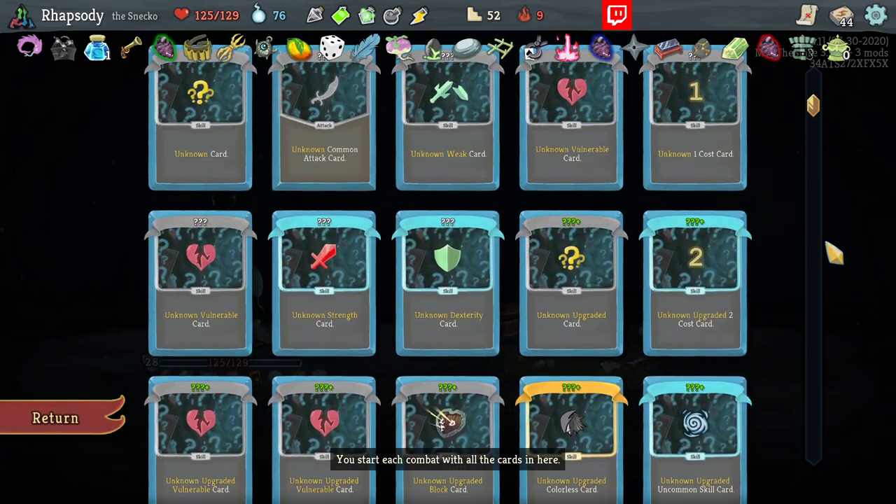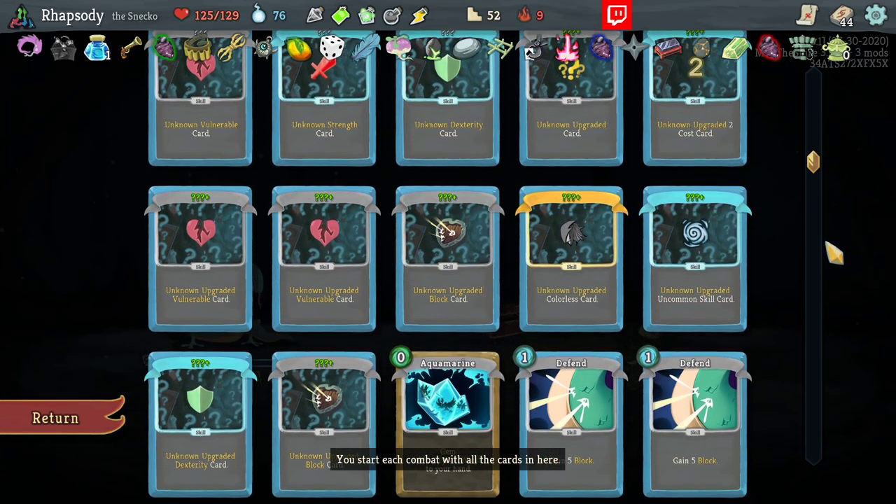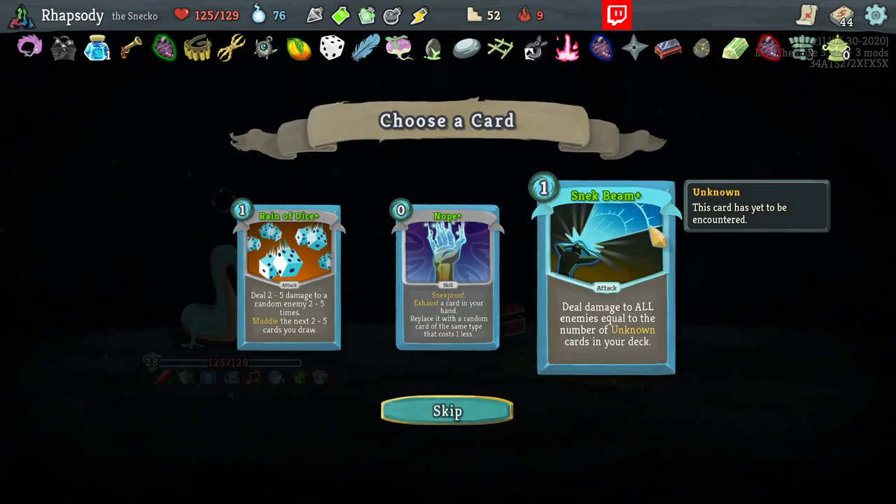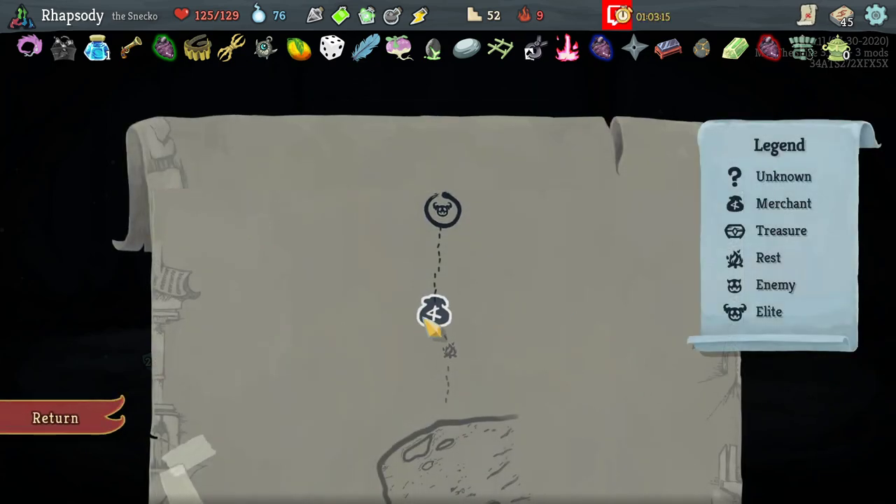We have a total of 17 unknown cards in the base deck, so that would be 17 damage to all enemies — one energy itself. It's not awful, it's also not great. I'm gonna take the Reign of Dice instead.